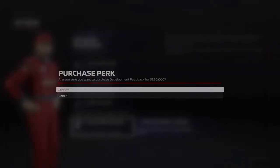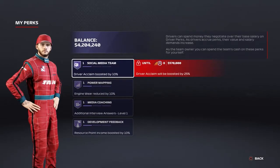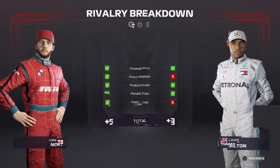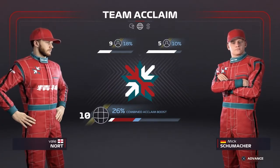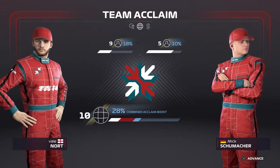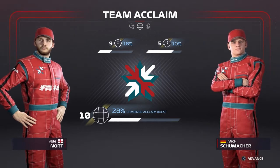You will also need a total of 6.5 million credits, which can be obtained over the course of half a dozen race weekends. You have four perks to increase: Social Media, Team Power Mapping, Media Coaching, and Development Feedback. Each perk has three levels, meaning you have to upgrade a total of 12 times.